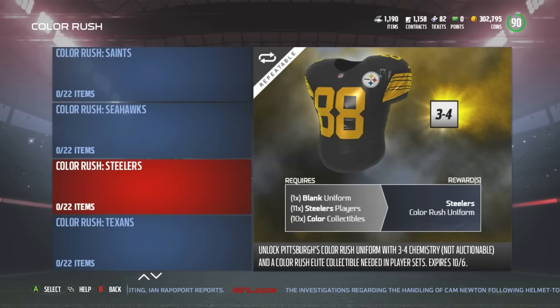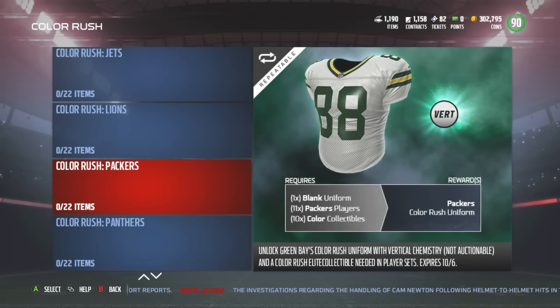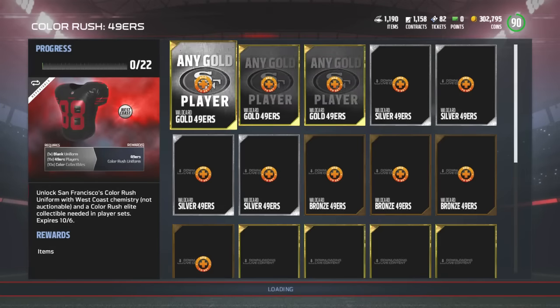Texans, Titans, and the Vikings — so all of those are now available in the set, guys. Go on ahead and start doing the sets. Let me know what your favorite ones are. I definitely want these 49er ones.